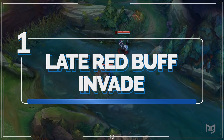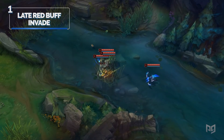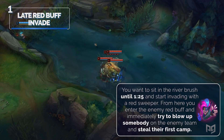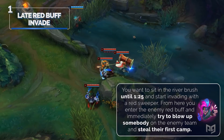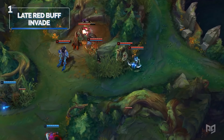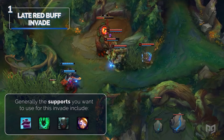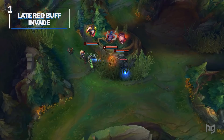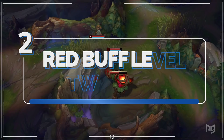Let's begin with number one. The idea here is to do a late invade on the enemy's starting buff. This works on both red side and blue side, but we'll be using red side in our example. Sit in the river bush until about 1 minute and 25 seconds and start invading with a red sweeper. Enter the enemy red buff and immediately try to blow up somebody on the enemy team and steal their first camp. This cheese works most of the time and will net your team a kill, red buff, and a level lead. Good supports for this invade include Braum, Thresh, and Pyke, as they'll secure kills that would have gotten away. Focus on one target to create a numbers advantage, then zone the enemy jungler away and secure the buffs. Make sure to place some wards in the enemy jungle as you're leaving.